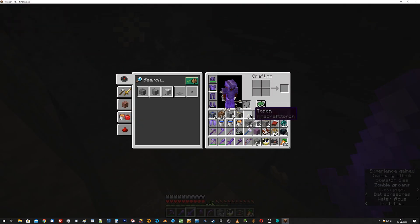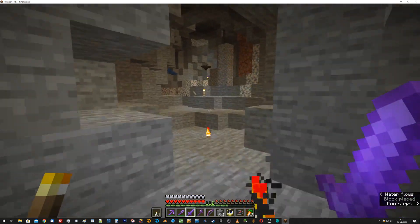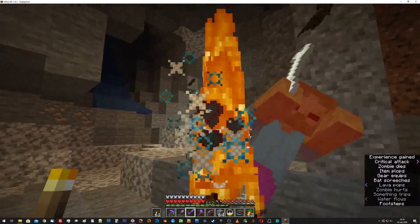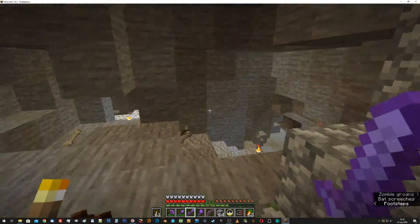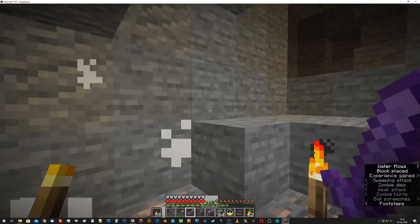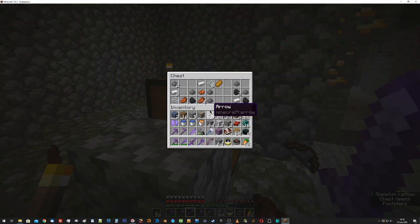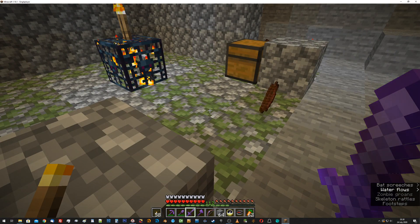What I do need is a whole lot of arrows — not for me, because I have infinity on my bow, but I want to fill up dispensers with arrows automatically using this skeleton spawner. It never ends with the caving. I mean, I wanted a cave update — here it is. It's really just the same old thing. What's in here? More iron, string.